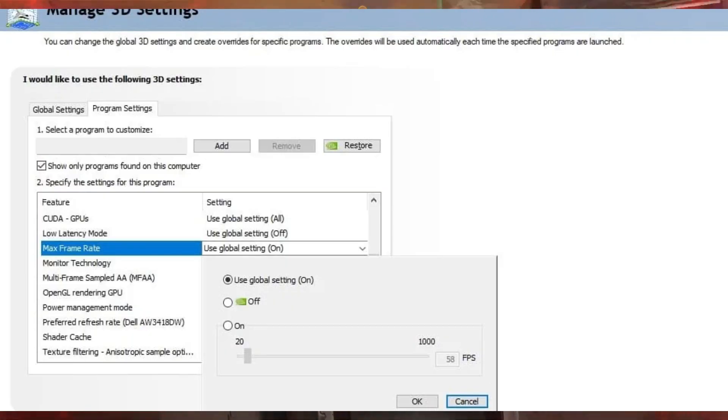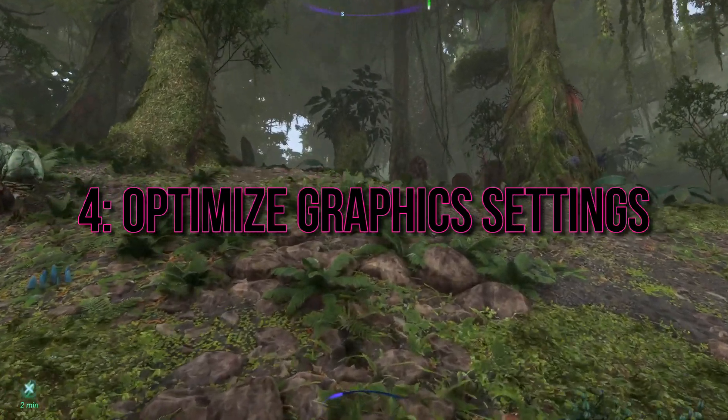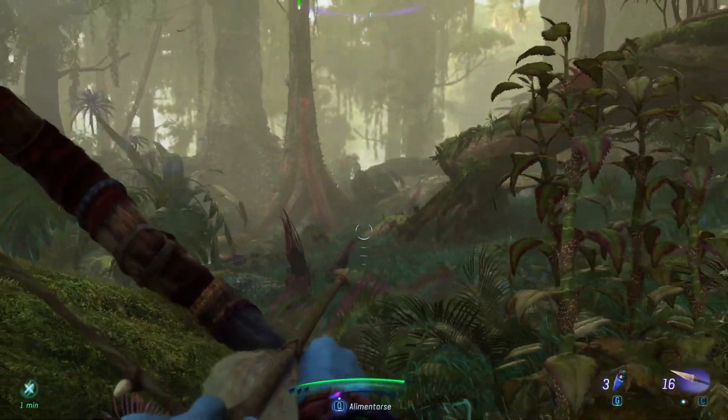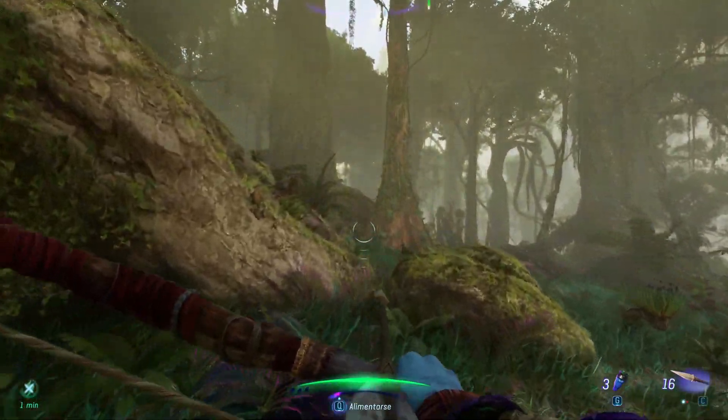Lock FPS for Smooth Gameplay: Unlock the potential of your gaming experience by limiting your FPS. Then, optimize your graphics settings to strike the perfect balance between performance and visual quality. Lower your preset, adjust resolution, and scaling in the Avatar Frontiers of Pandora game settings.